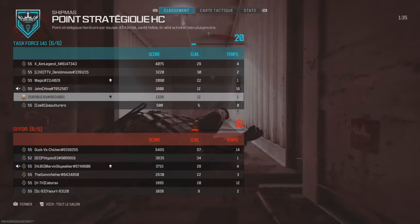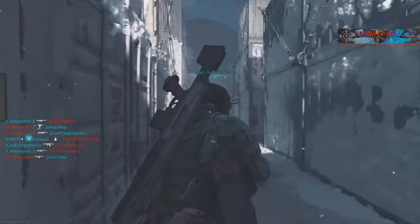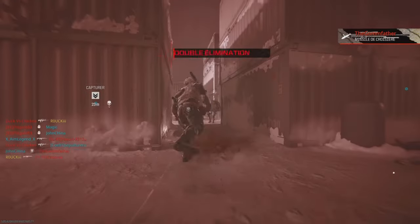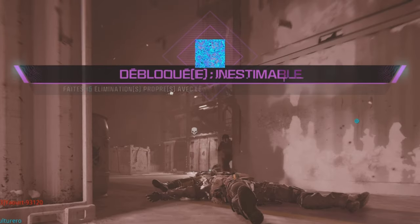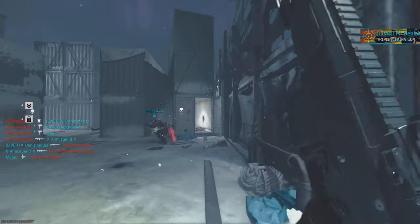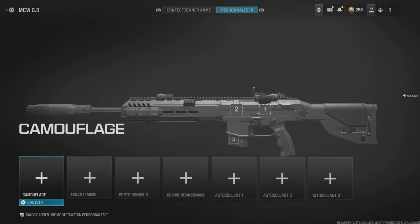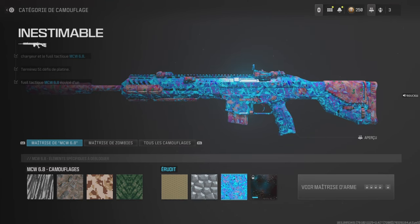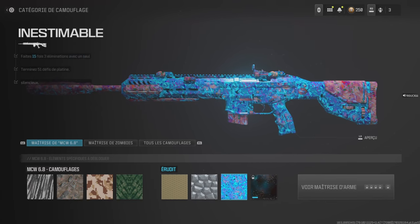Let's go. Hello everyone, this is not a video bug, it's just a video explanation. In general, for the challenge of the MCW 6.8, they ask you to make 15 clean animations with the MCW 6.8 and create a silencer.